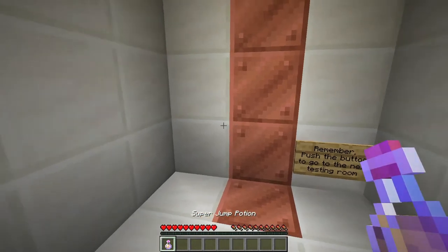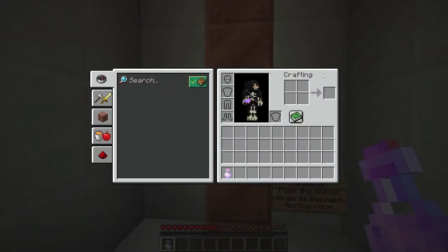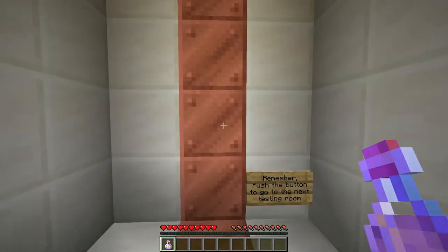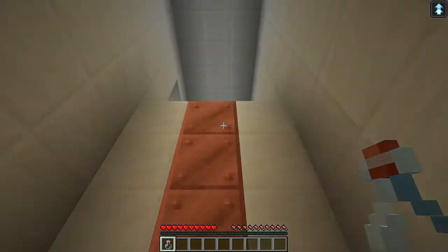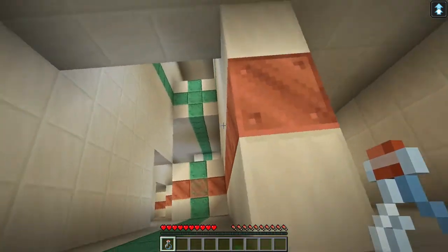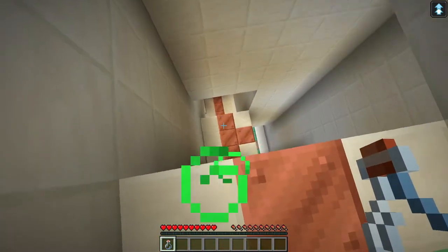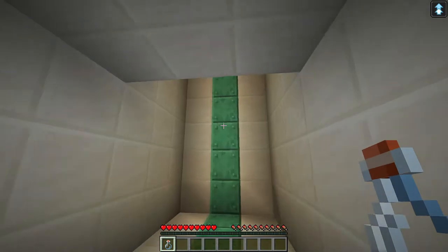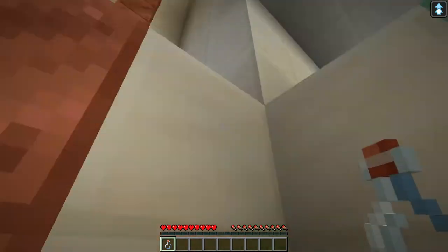So the premise is there are nine different products that we have to test — from armors to, I guess, apparently potions and weapons! So what does the super jump potion do? It allows you to jump superly. Do I just have to navigate my way out of here? Oh, this one's a maze! It's a jumpy maze. I have to jump my way out of here.